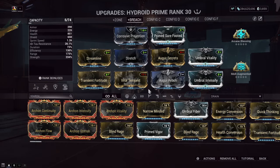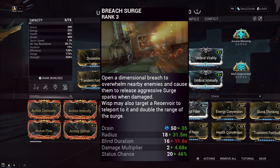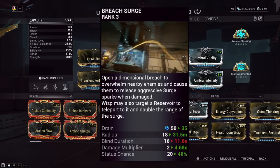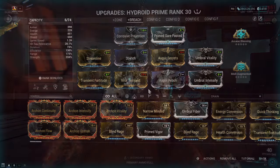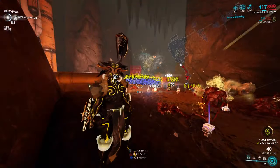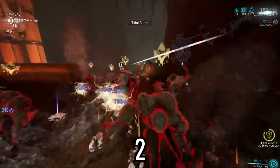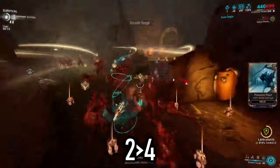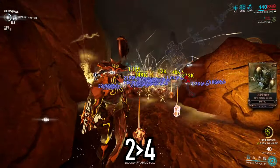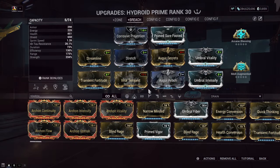For the second build, the more obvious choice: subsuming Wisp's Breach Surge ability and pairing it with Hydroid's Tempest Barrage augment for a wombo combo that enemies simply don't survive. Combine those two with Tidal Surge — scoop up enemies, stay safe in iframes, cast Breach Surge's blind, then absolutely delete enemies for millions of damage with Tempest Barrage. Strength was again the most important stat with almost no downside to going all in.